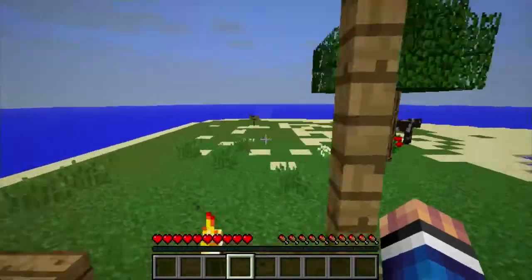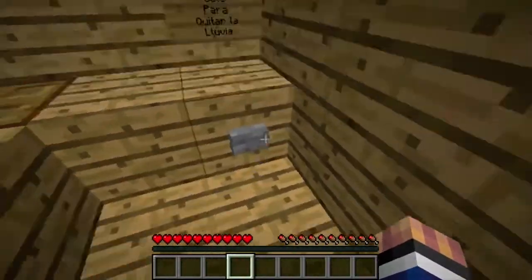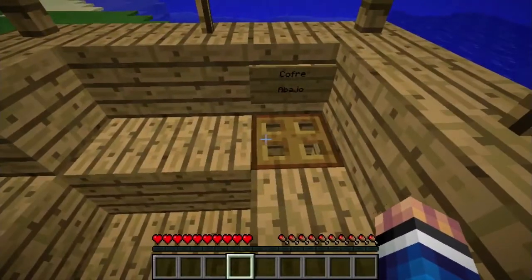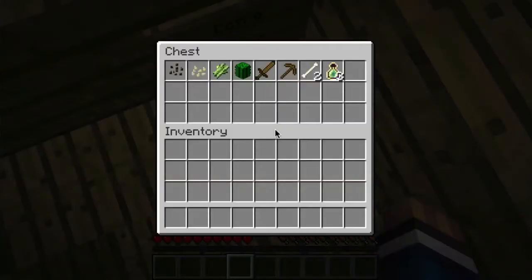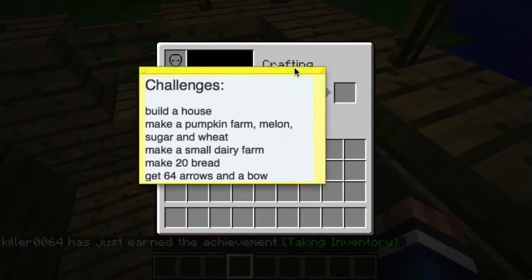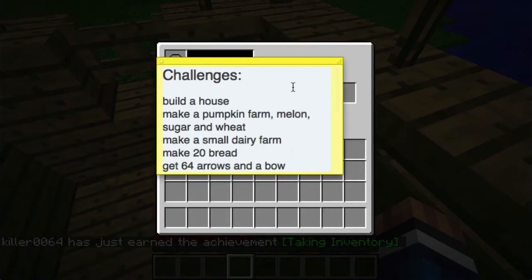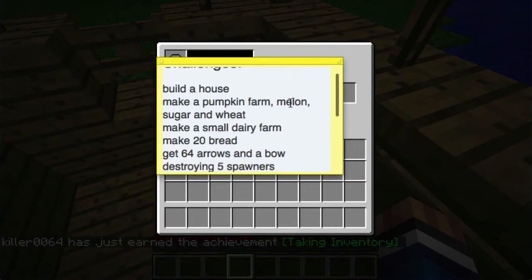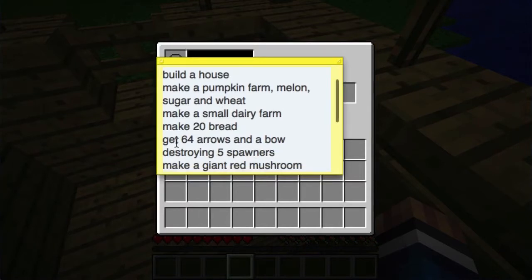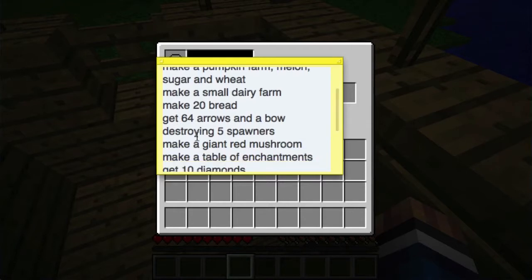So this is a map called Global Survival. Last time I did a survival map, you guys really liked it. Here are the challenges, in English: build a house, make a pumpkin farm, melon sugar and wheat farm, make a small dairy farm, make 20 bread, get 64 arrows and a bow, destroy five spawners, make a giant red mushroom.